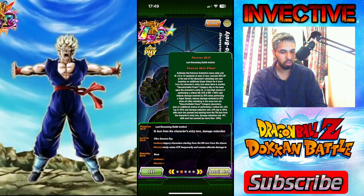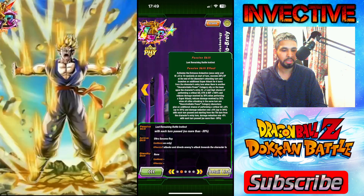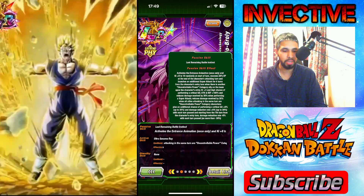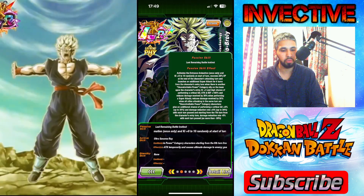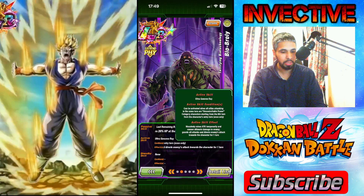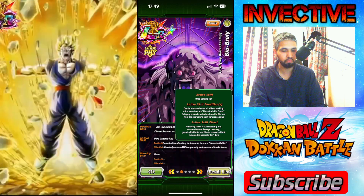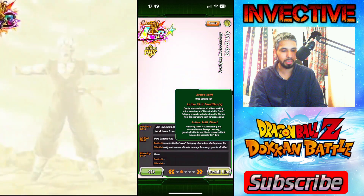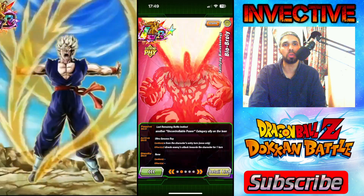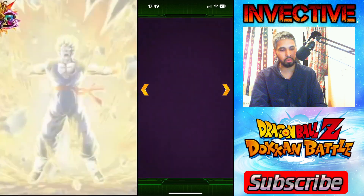On turn seven he starts to lose that damage reduction — minus 6 percent on turn seven, another minus 6 on turn eight, and so on for another five turns. So basically this guy is a full-on tank and you should treat him as such. He also has the active skill Ultra Genome Ray, which massively raises attack and causes ultimate damage, directing all attacks toward him for one turn — basically a Cell Max Beast Gohan taunt effect.